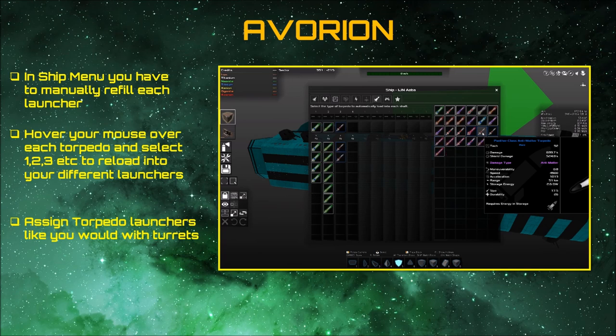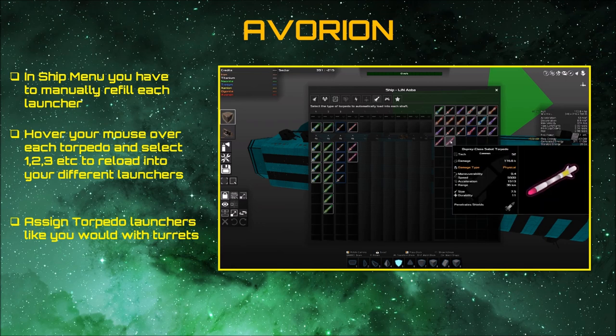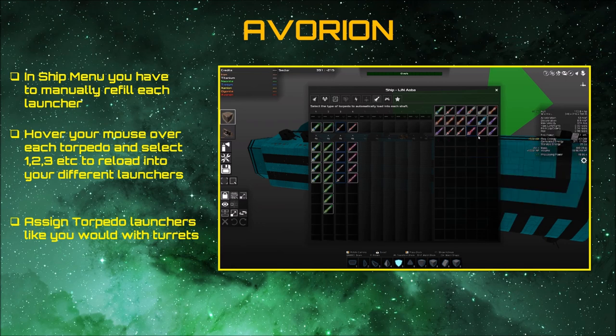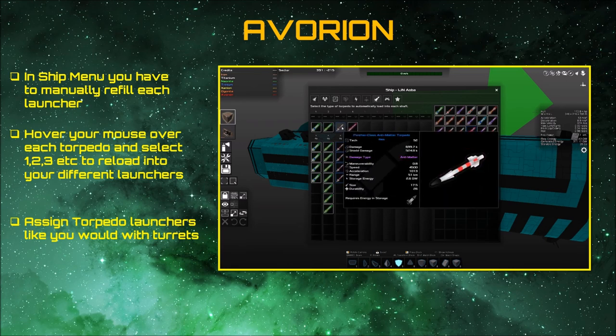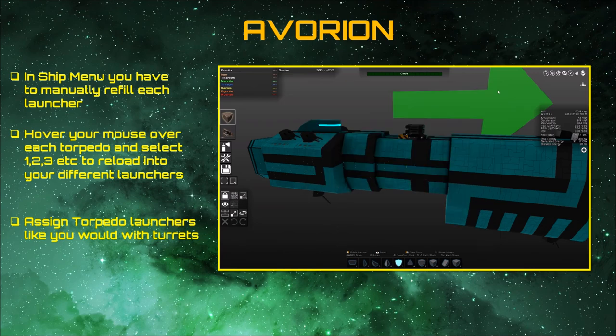This is a manual process you have to do. In the ship menu you manually load torpedoes into your torpedo launcher. You can hover your mouse over each torpedo and select the corresponding torpedo tube — one, two, or three — which is a fast way of loading, or you can drag and drop them into the tube. This is also where you break up your torpedoes so you've got shield-buster and hull-buster torpedoes separated. You assign torpedo launchers like any other weapon slot, then right-click to fire.